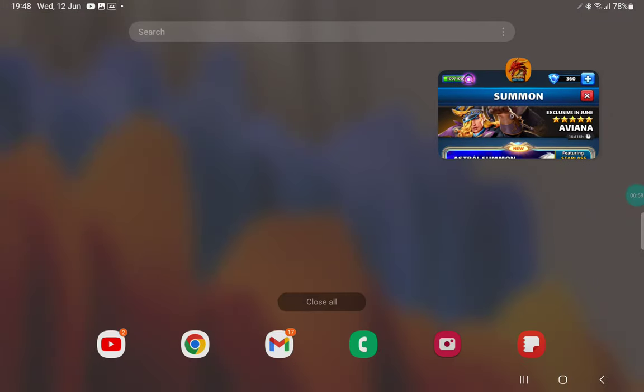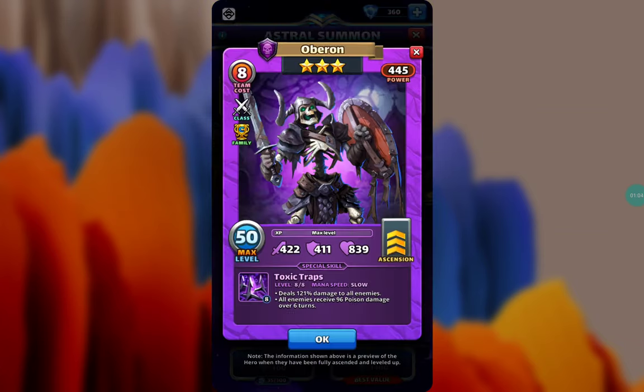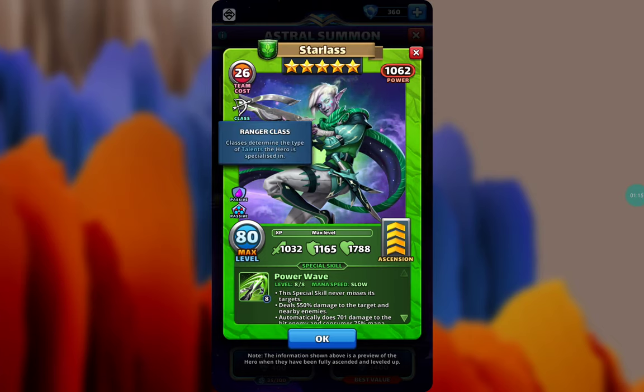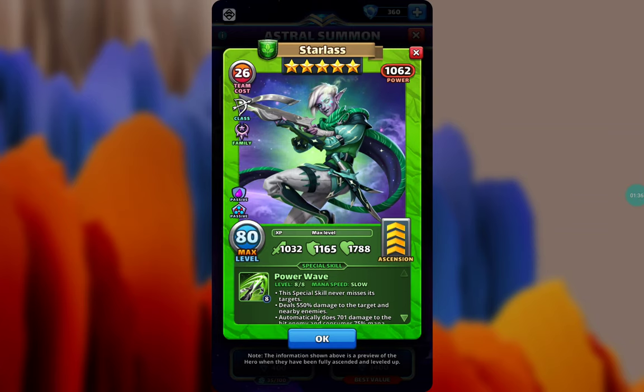Now we can actually look at the hero itself. Here in Empanhold we can see Starlast, and she is all fixed. Starlast is a five-star hero, nature element, ranger class — extremely good for the bypass. She is from the Astral Elves family and has a chance to dispel — 50% or 70% depending on one or two heroes — a random dispellable status effect buff from an enemy who deals special skill damage to this character. Extremely good effect for the Astral Elves.